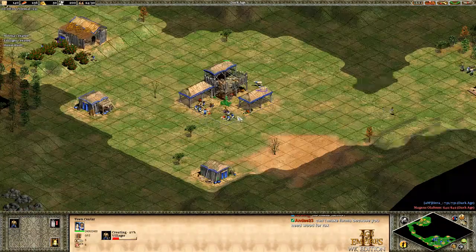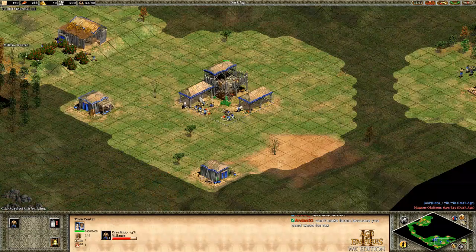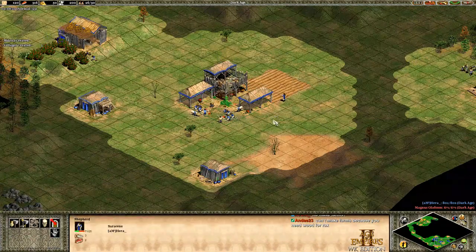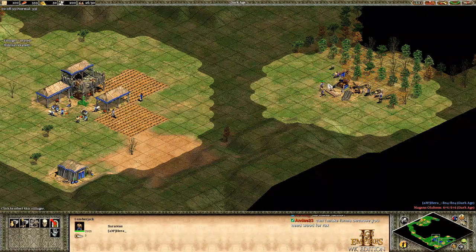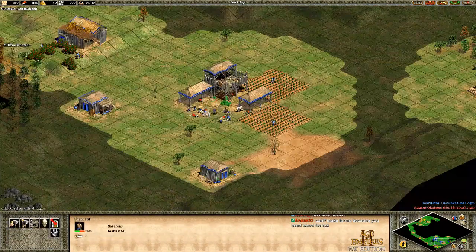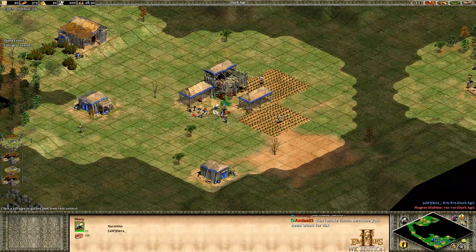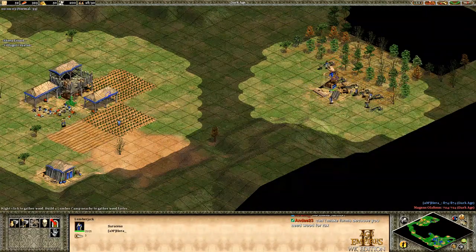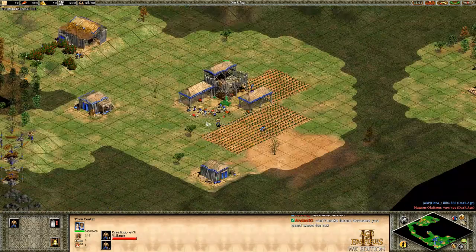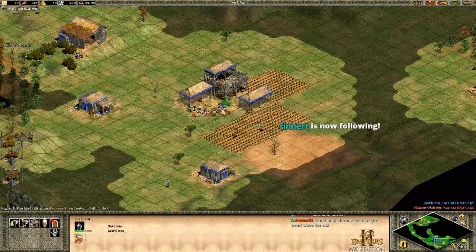Wall up your base — this is critical. If your opponent gets in during feudal age you're going to have a tough time. Start seeding a few farms with low-HP villagers preferably. Make sure your wood villagers are working, then send your three militia out when created. Place houses where they help wall, like so. Continue making farms as militia head across the map.